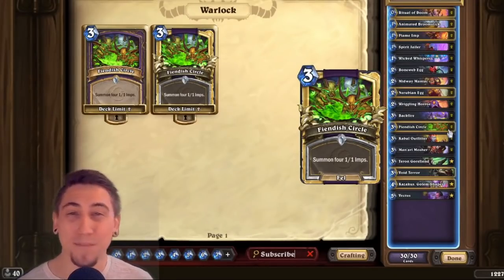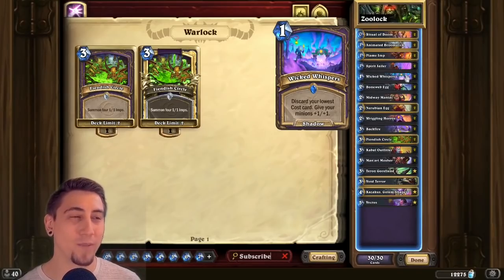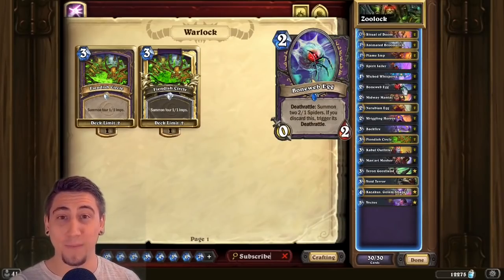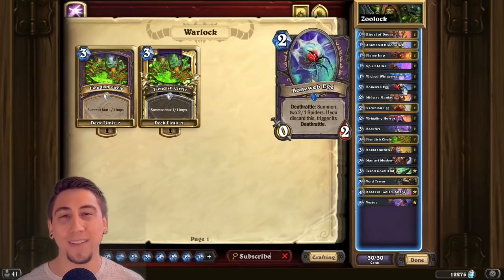To further buff up the imps summoned from Fiendish Circle, we are running Wicked Whispers. Wicked Whispers is amazing with the Boneweb Egg, because Wicked Whispers discards Boneweb Egg as the lowest cost minion in your hand — it automatically activates it, summons the two-one spiders, and then buffs those up at the same time.